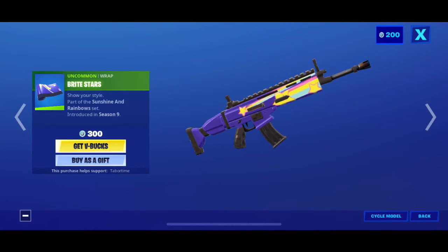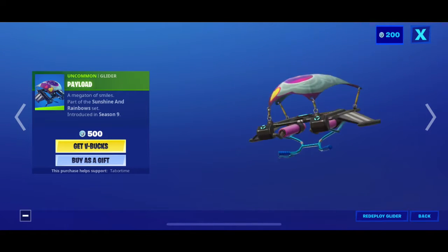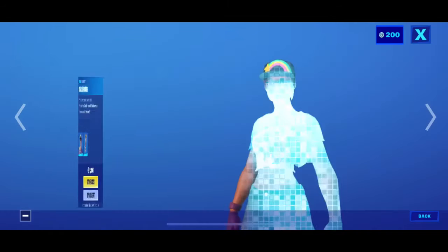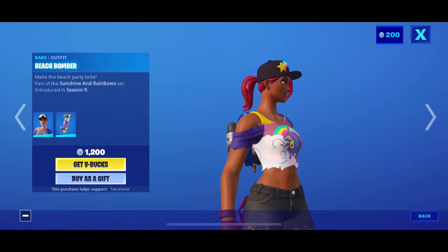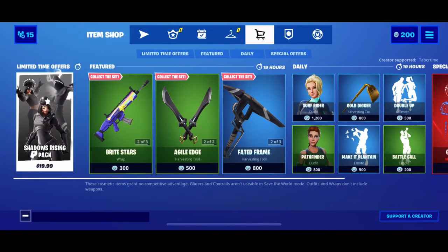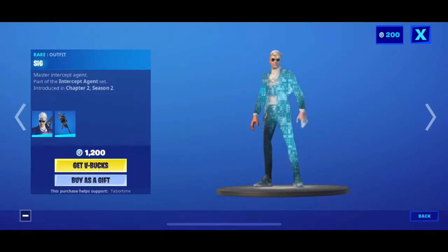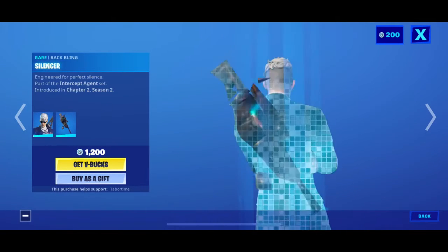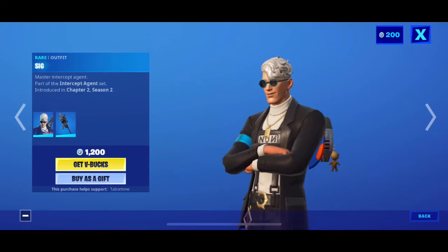You also have her Payload glider, which shares the same design as her baffling. That's it for Beach Bomber. You also have Agile Edges, which is a dual pickaxe — looks pretty cool. Then there's Sig with his gun and baffling.